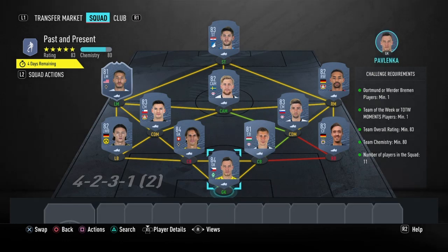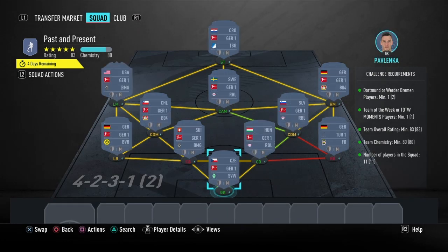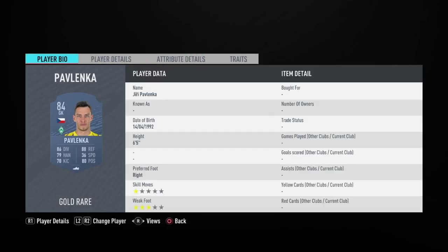The Past and Present SBC is going to cost around 30,000 coins to complete. No loyalty is required, and here are the players I used.